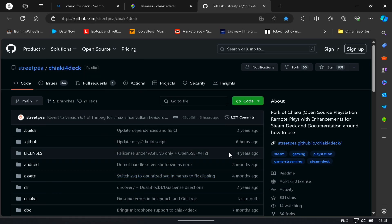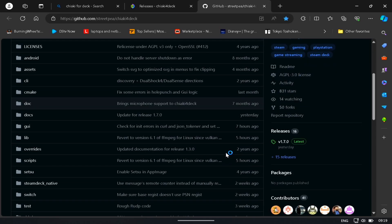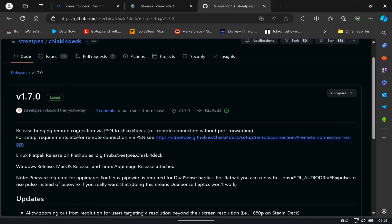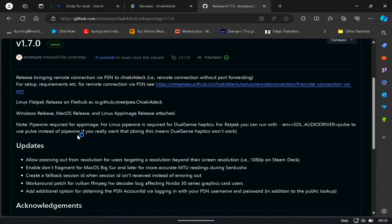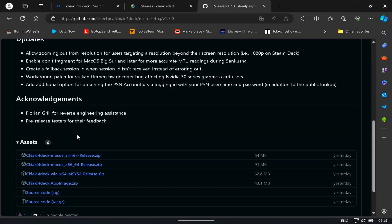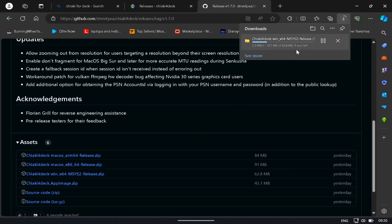Just scroll down on the GitHub page, and on the right-hand side under releases you can see version 1.7.0 with the changelog. Then browse over to the download for the system relevant to you — I'm on Windows, but you can obviously use this on macOS as well.